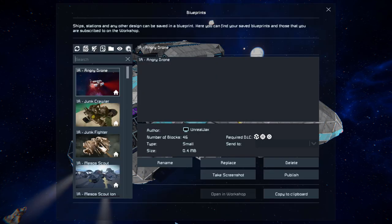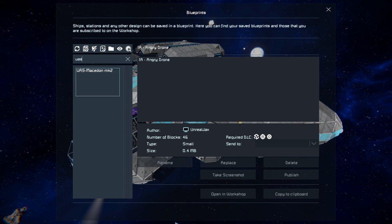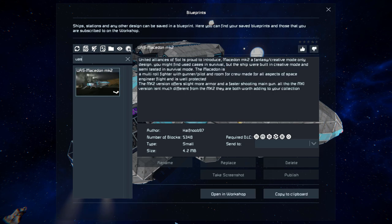Press F10 and find this in the spawn menu. The Macedon Mark II is 5,348 small blocks, using the Warfare 2, Heavy Industry, Directed Block No. 2, Sparks of the Future, Warfare 1, and Waystand DLC packs.